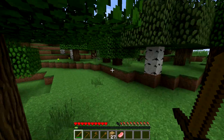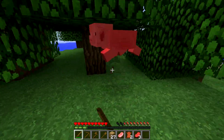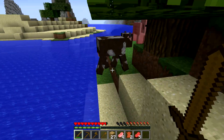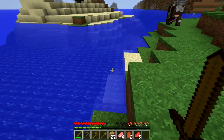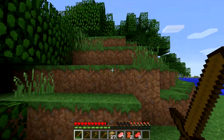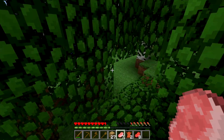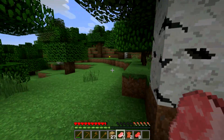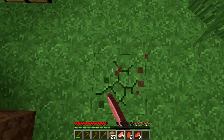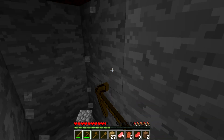I'm gonna need some food because I don't know where the nearest village is, so I'm going to have to kill some cows and pigs — sorry! At least we got some food. I'm going to make a furnace real quickly. I need eight pieces of cobblestone.